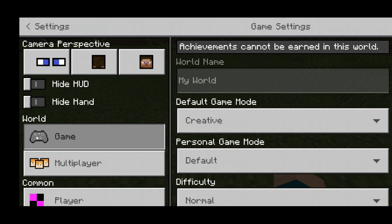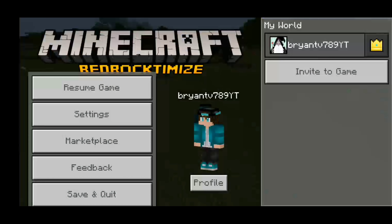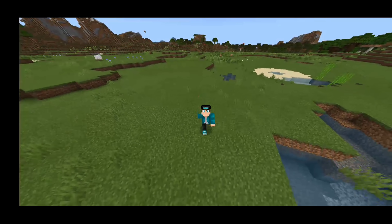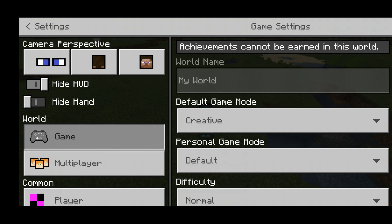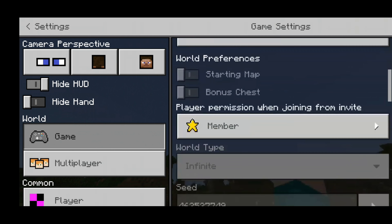Another thing you'll notice is that the UI is completely changed to be more optimized, look better, and be easier to use. In the settings, we actually have a quick camera perspective option — so we have first person, back person, and front view. It's pretty cool and super easy to use.